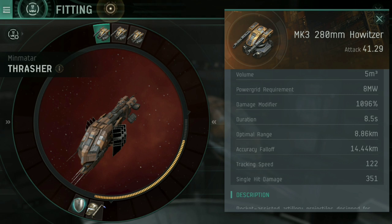The important ones I want to talk about are optimal range, accuracy fall-off, and tracking speed. These aren't quite as obvious as you might expect. Optimal range is the maximum range at which the gun is most effective — at 8.86 kilometers or closer, this gun is going to be doing the most damage per hit. Accuracy fall-off is 14.44 kilometers.